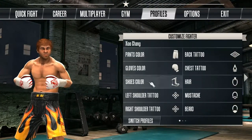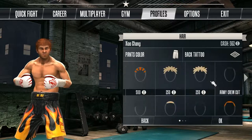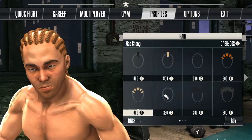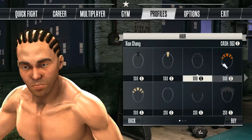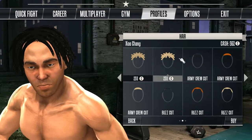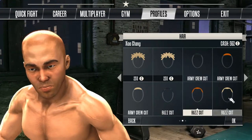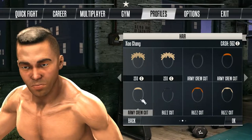There is the profiles section where you can customize and buy different pants, gloves, and shoes, and choose the colors. There are also tattoos and hair options. Those things are not so expensive, but you have to get the money first. When you start the game you have zero cash, so you will have to fight first.